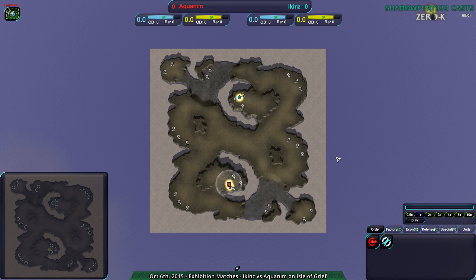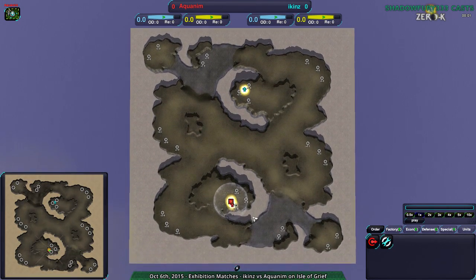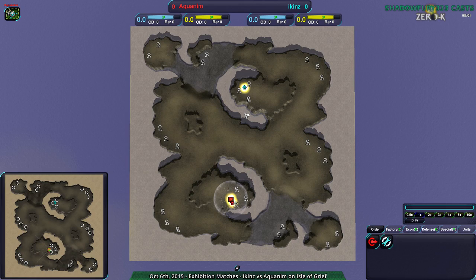Hello, ZeroK fans, and welcome to Nanolays at Dawn. This is Shadowfury333, your host, and today we're going to have a match between Icons and Aquanim. This is actually the only match I'm going to do today, but it will be a fairly long match — probably the reason why I'm only doing one. I'm a little bit tired, but we will have a match on Isle of Grief, and it apparently is going to be pretty interesting.